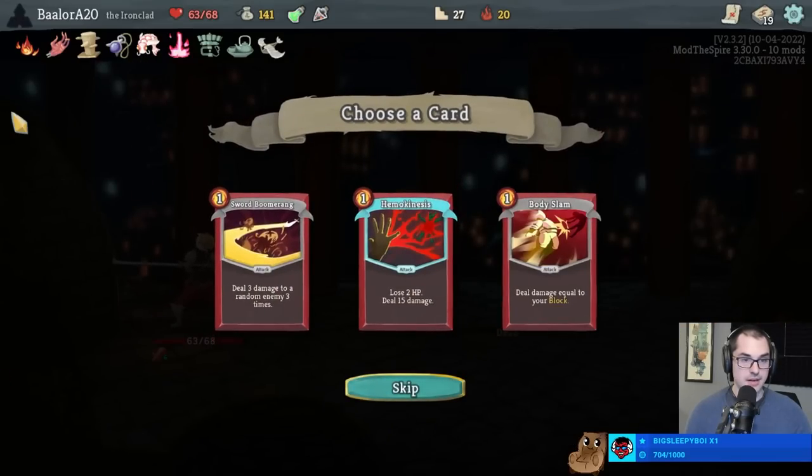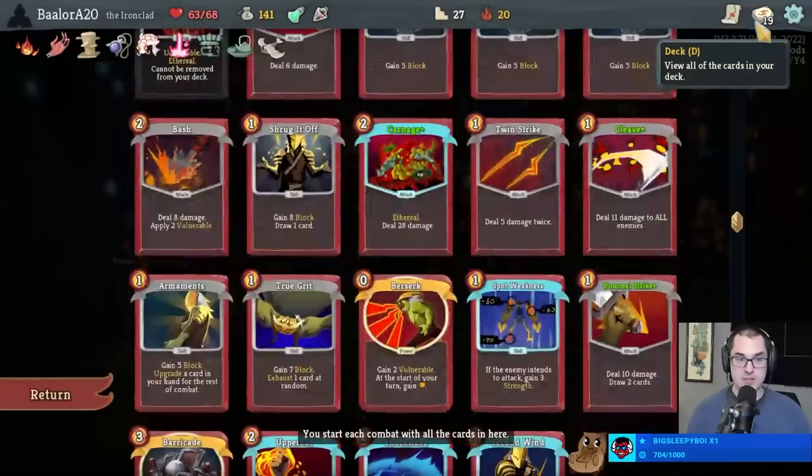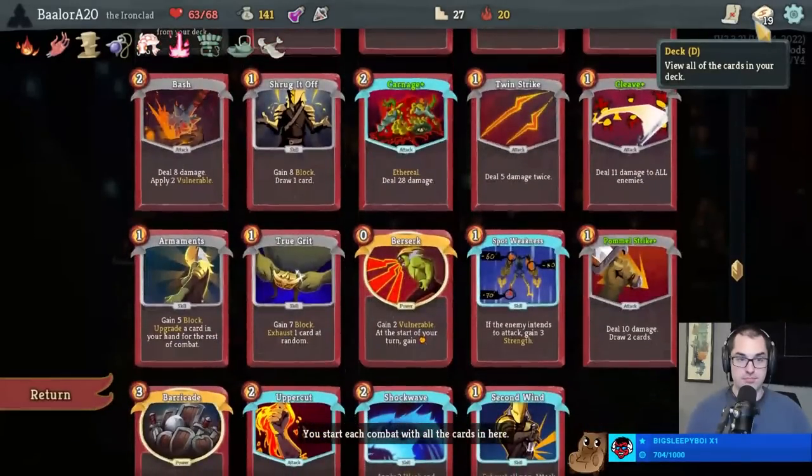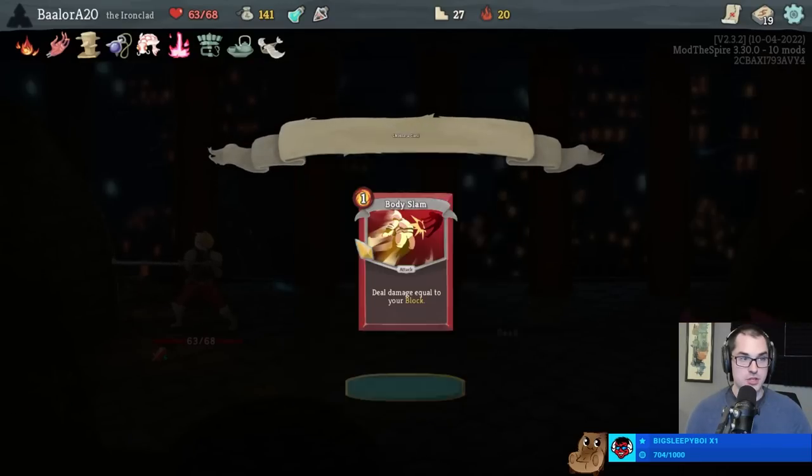Now I've got to decide again - these are all whatever. I think we want the Strength Potion over a Block Potion. Damage is king when it comes to beating elites, especially in Act 2 here.